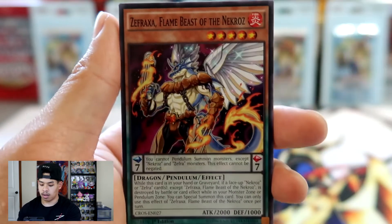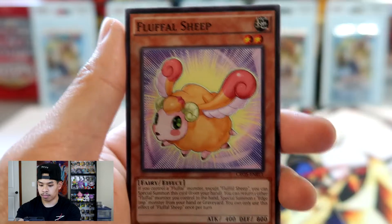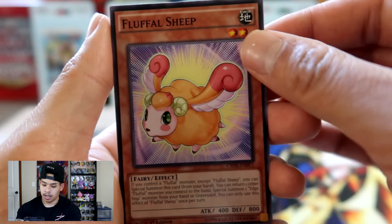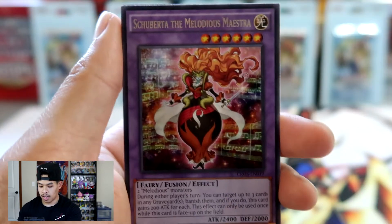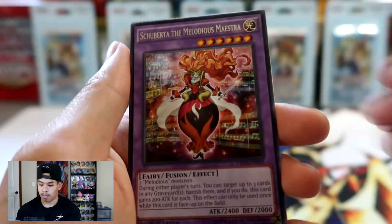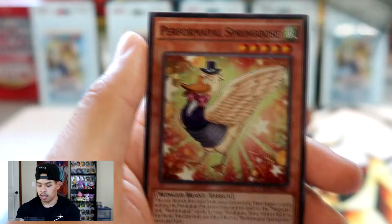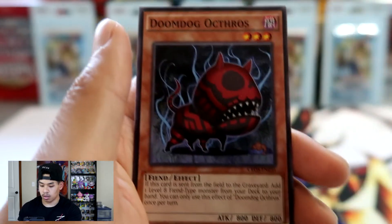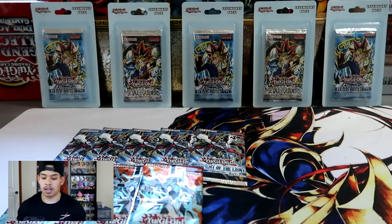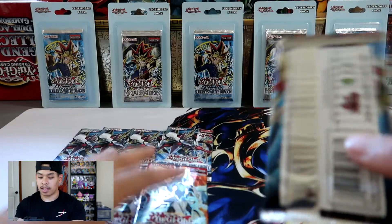Shadal Zephyrcore, Sephra Raksa, Flame Beast of the Necros, a Fluffal Sheep, Shuperta the Melodious Maestra — another rare — Shadal Zephra Naga again, Fright for Factory, Perform Pal Spring Goose, and Doom Dog Octros. So far guys, no foil, no luck. Hopefully we can redeem ourselves with at least one of these packs, if not two.